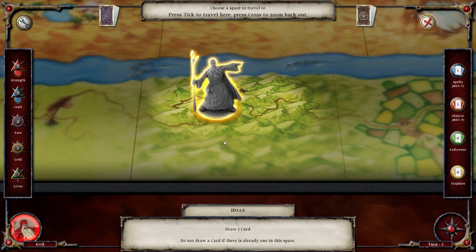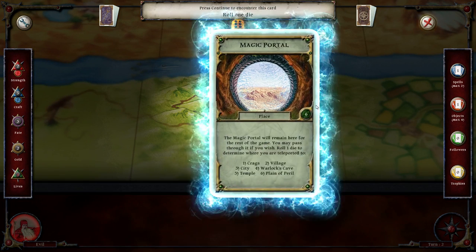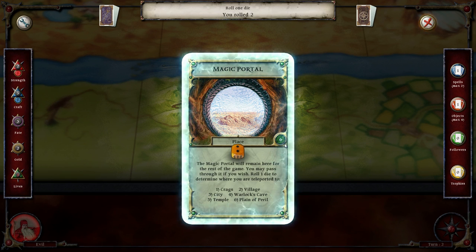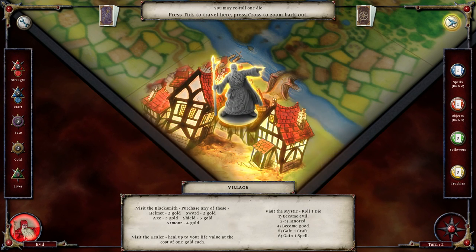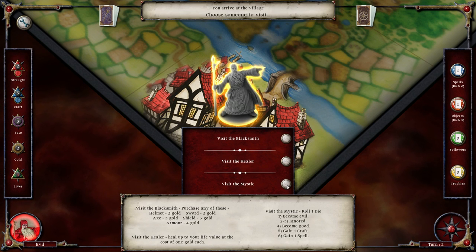Or we can go here and draw one card - we will do that because we're not low on fate. A magic portal will remain here for the rest of the game; you may pass through it if you wish. Roll one die to determine where you are teleported - it is a gamble to go to one of these places. Let's do it - I like gambles! And we go to the village.